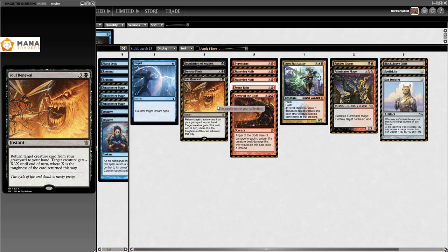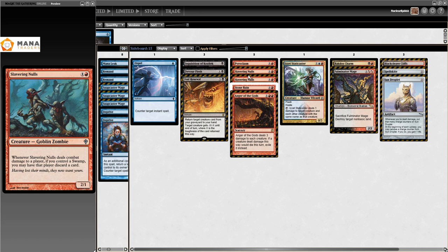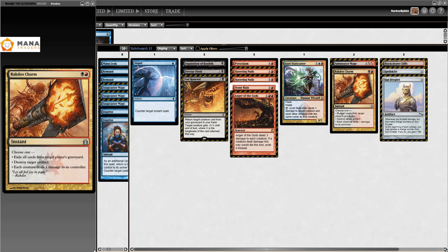In the sideboard there's a Fuel Renewal - I don't know why, but I guess there's a reason. Devour Flesh is probably for Bogles. There are two Slavering Nulls, and I think this is just booster filler - they needed two more cards and grabbed them from their draft pool. There has to be something better. Sultai Charm is one of the other unplayable charms - as I said I think all charms are unplayable.